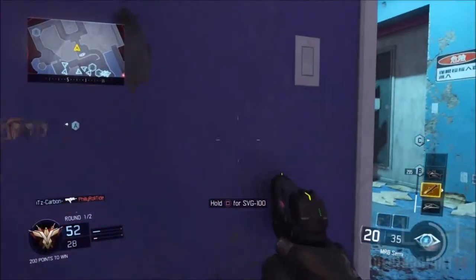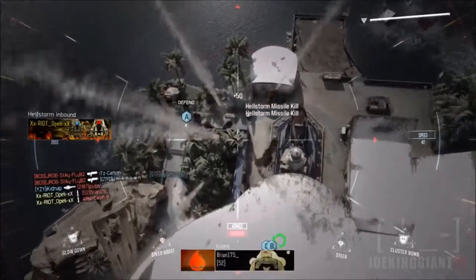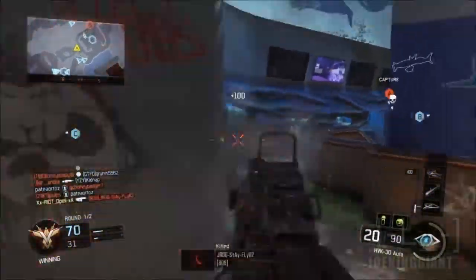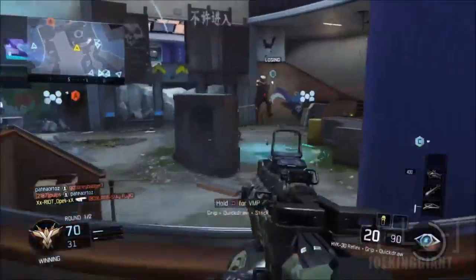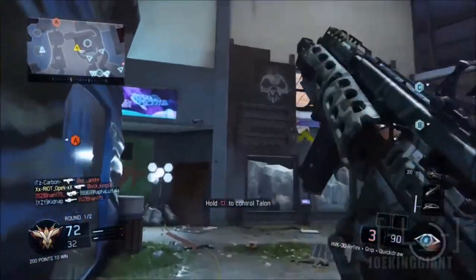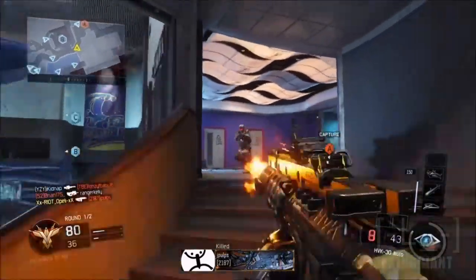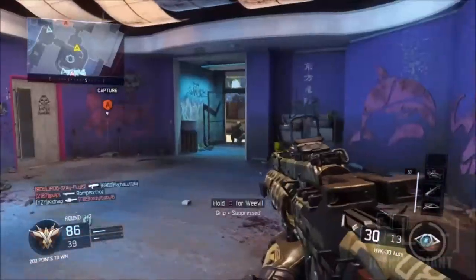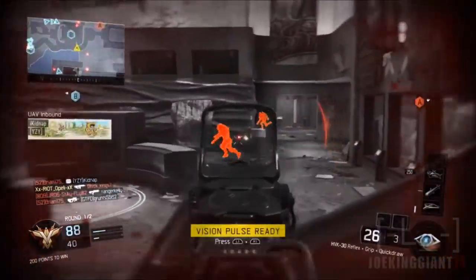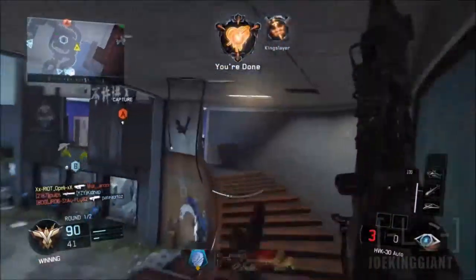Short range all the way to long range, the weapon is still good. The problem is at long range — the recoil goes way up, it makes the gun point upward, and you can miss bullets against long-range targets. But overall, you should have a badass weapon once you get the right attachments, like the grip and the quick draw. Quick draw lets you aim and take down enemies at close range fast, almost like an SMG. The grip lets you shoot effectively from medium to long range, because without it the gun goes all over the place.